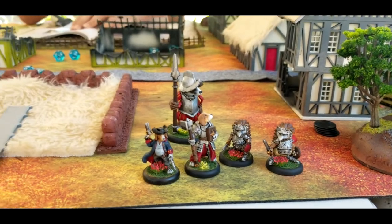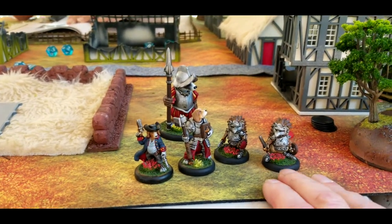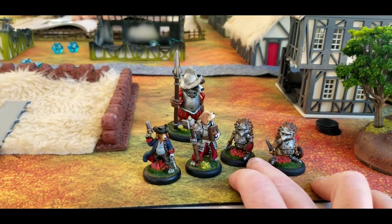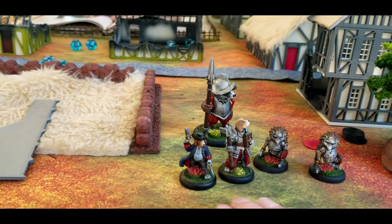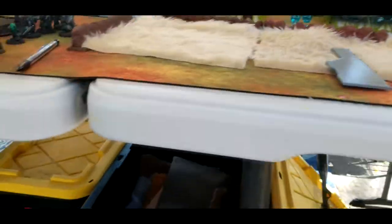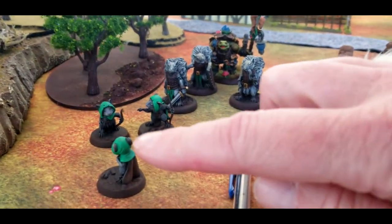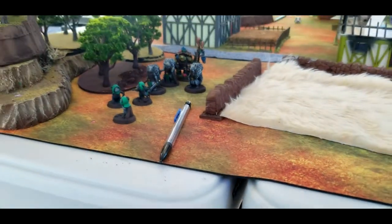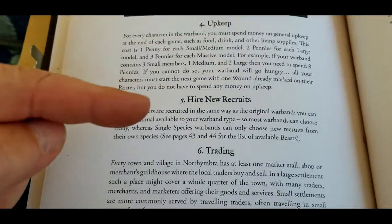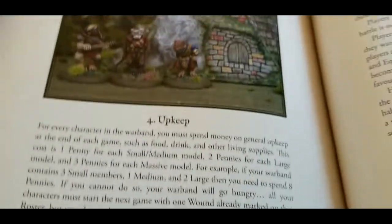This is the upkeep portion of the campaign — you pay food and upkeep for your characters: one penny for every small or medium model, and three for massive. That's seven pennies for me. For Jason, all small and medium, so seven pennies for him as well. Next is hire new recruits — Jason has twelve pennies left, I have 28 pennies left, and I'm probably not going to hire anybody.